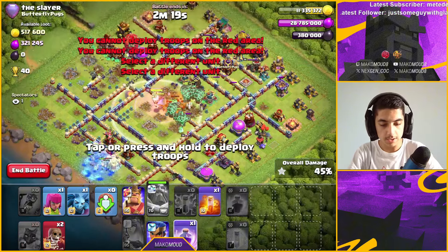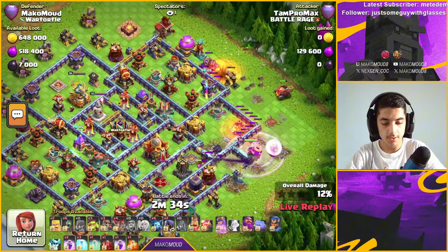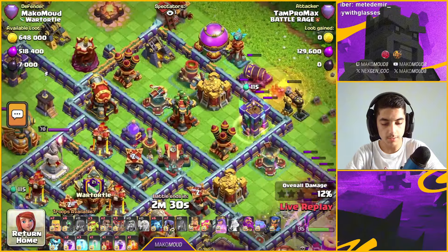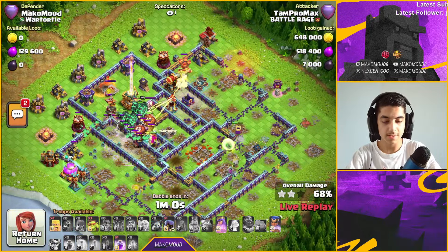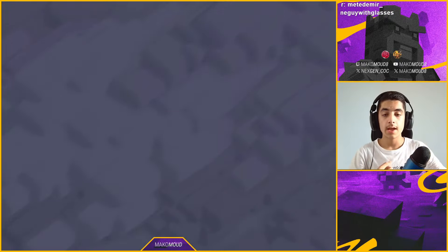They're doing queen charge lava loon. The queen is going around, getting some flame flinger value, maybe one multi-mortar ultra tower. They're queen charging to get the town hall — it's a bit complicated when they could just spam. Eventually they spam lava loons in, and this is a new version of queen charge lava loon. The lava loons are too strong. There's no chance this base survives — he tripled.